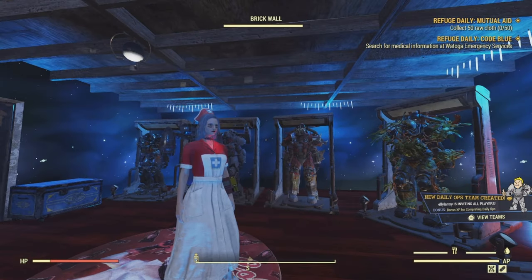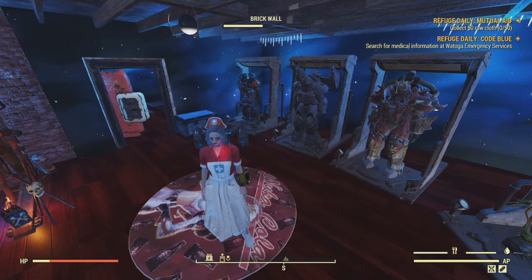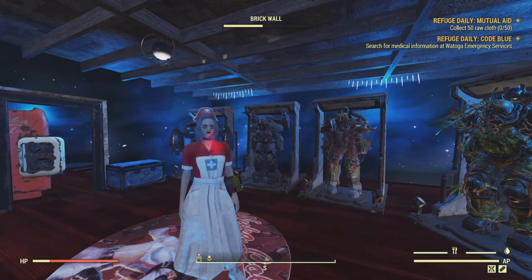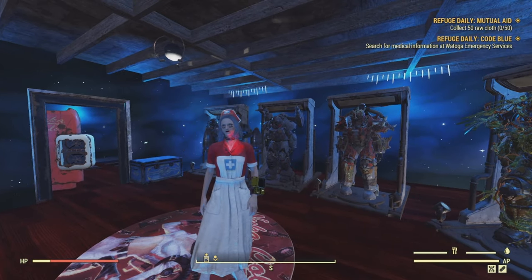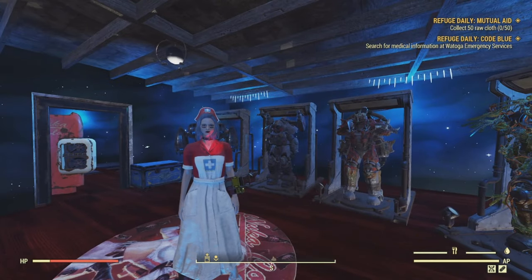I've been collecting a lot of stuff over time in Fallout and one of the things I have is so many copies of the Asylum outfit. Before I get into the method, I'm going to tell you about one method that involves me directly, and that is just me giving them away.